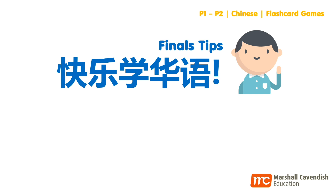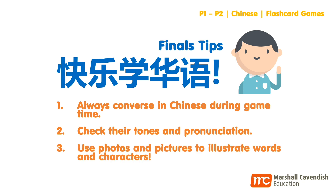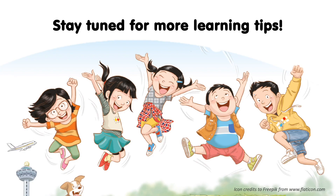Learning Chinese can be really fun and easy with games. Here are some final tips for parents. One, always try to converse only in Chinese during game time whenever possible. Two, help to check and make sure that your child's pronunciation and tone are correct. Lastly, a photo or picture to illustrate a word is always helpful. Thank you for watching this video and stay tuned for more learning tips like this. Happy learning!